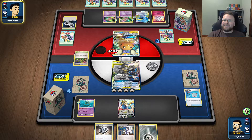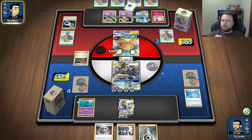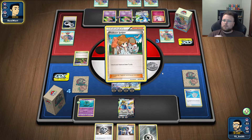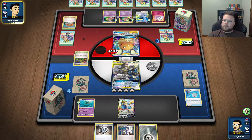I thought I was so smart. Damn, big brain moment. I want to leave Lucario and Melmetal in the active as much as possible. Okay, so we're not getting Goozmu. That's a lot of their energy that's already gone.